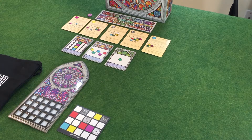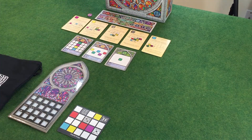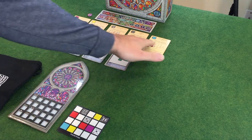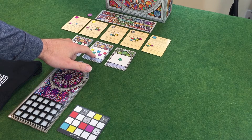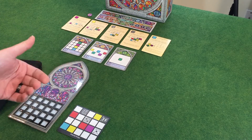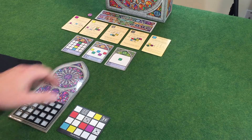Here we have the solo setup for Sagrada — a game where we are trying to create the most spectacular stained glass window. We have a round tracker that goes from 1 to 10, five tools that I'll explain in a moment, two public objectives, and one private objective. In the multiplayer game that private objective would be kept in your hand, but in the solo game it just stays face up like the public objectives do.